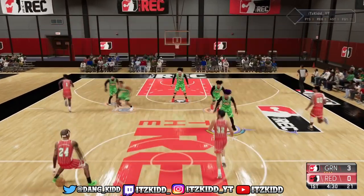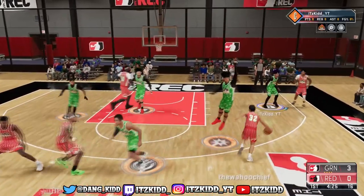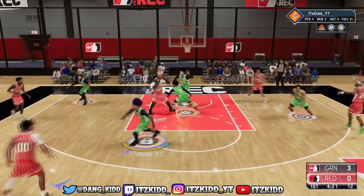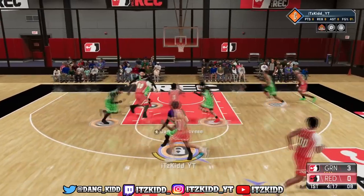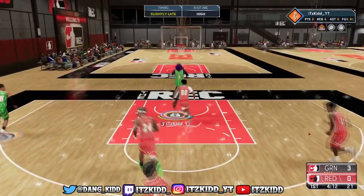This is why Special Delivery is one of the most overpowered badges in NBA 2K21 — because you can get your teammates hot within a matter of seconds. Literally imagine what the other team is thinking. First quarter, first shot, then bam, the whole team's on fire. They are frazzled, they have no idea what to do, they're already frightened, they're terrified.